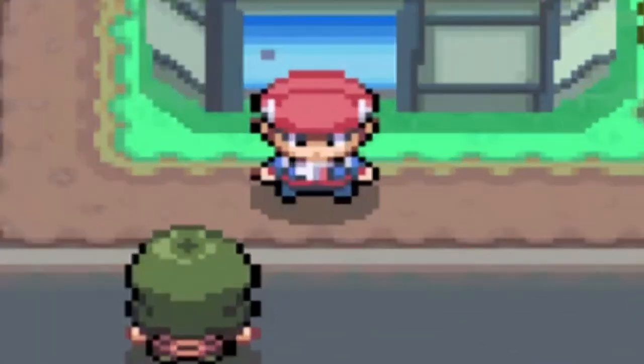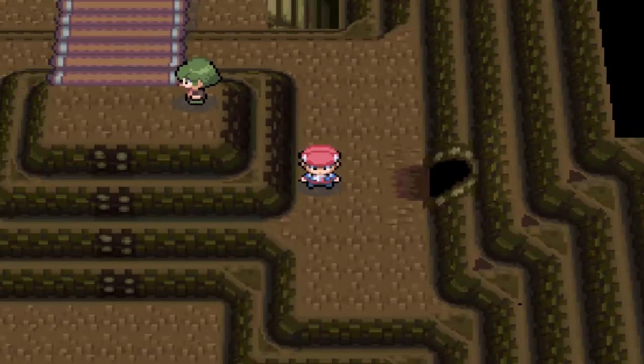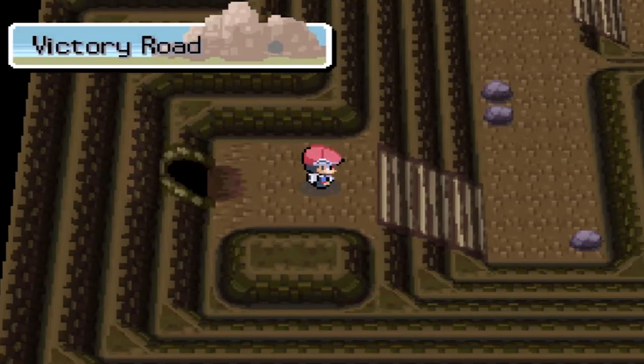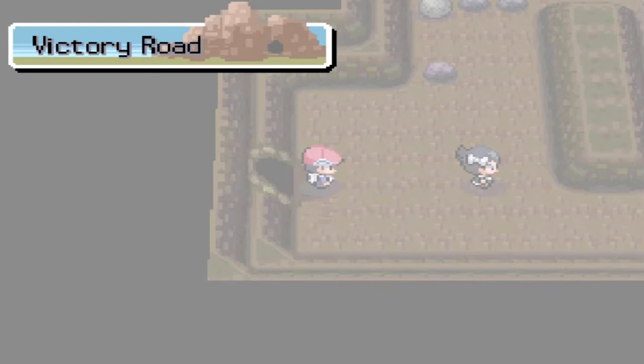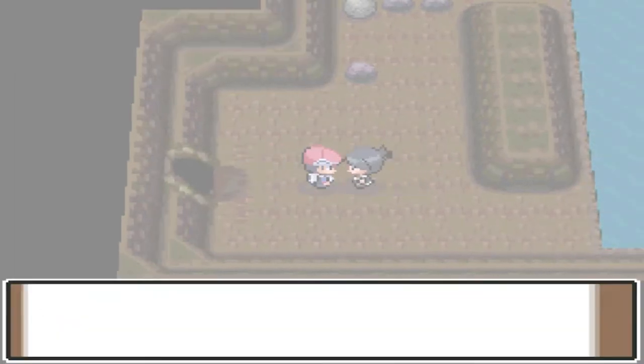Here we are in Victory Road. If you guys remember, there was an individual blocking this specific entrance. The only way you could have gotten in was to defeat the Elite Four — I think we have to defeat them twice, correct me down below. Now that we have access, we can actually go in here and you're going to be seeing a whole bunch of new stuff. Make sure to have a lot of Max Repels because there are going to be a lot of Pokemon.